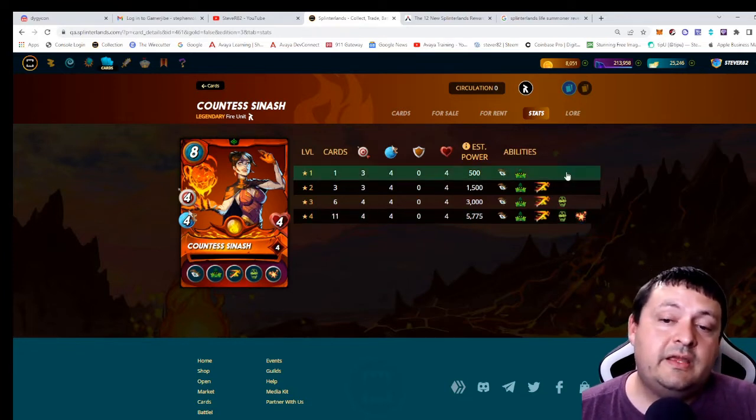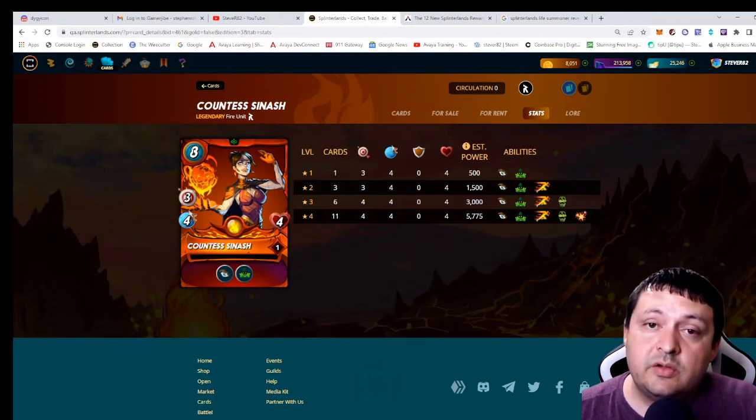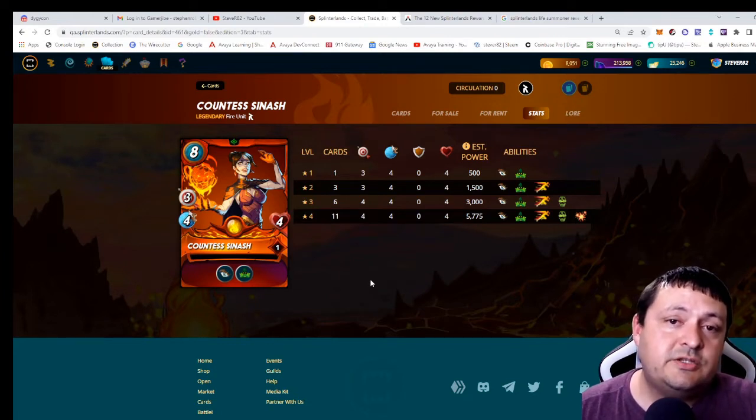We'll go over the card at each level and its use cases, then get into the cards it pairs well with. At level one, three damage is very strong early on even in bronze, but eight cost is hard to use in bronze since high-mana matches don't happen as often. If you have a Yodin it's going to be a very good card in all rule sets — this becomes four damage with blast, which is really good on an opportunity striker hitting anywhere on the board.